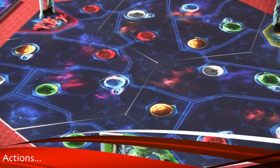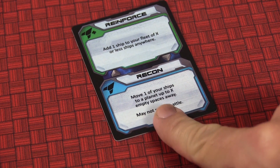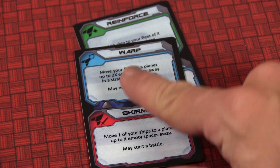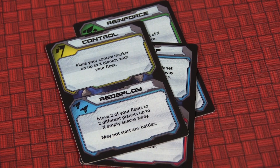The big action is movement, because without movement, you're not going anywhere. By placing your action card, you will get to move a certain number of spaces based on what turn it is. There are lots of different ways to move your fleet: you can move an entire fleet, move two or more ships, move a single ship, or split up the fleets.